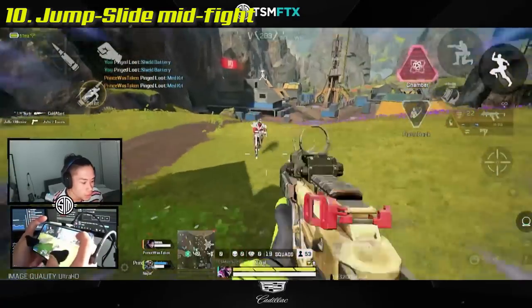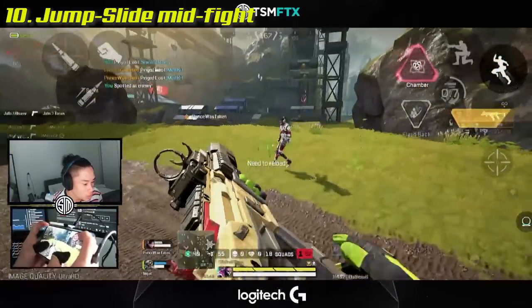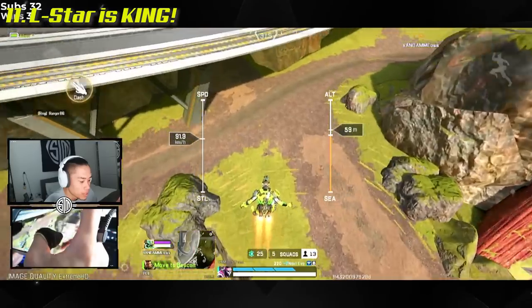Prioritize the jump-slide combo mid-fight. You get slowed when you get hit by a bullet, so whenever you try to slide first, you will just crouch.